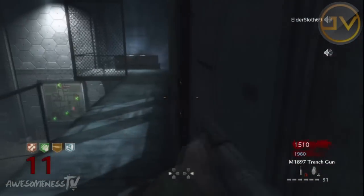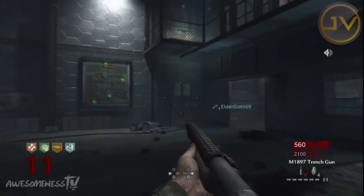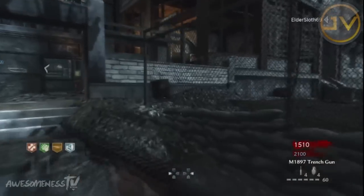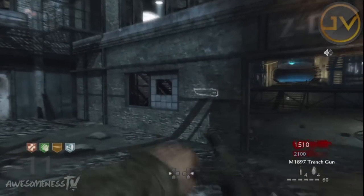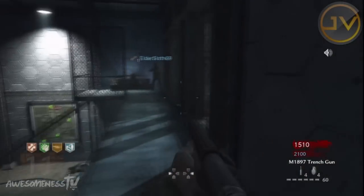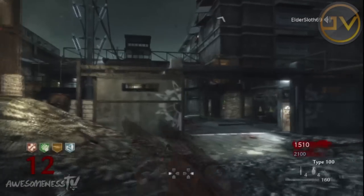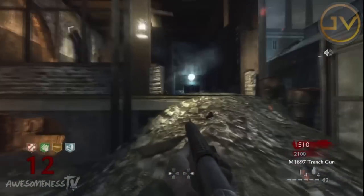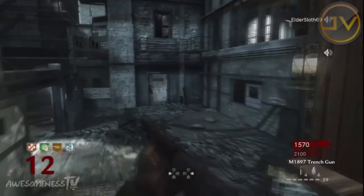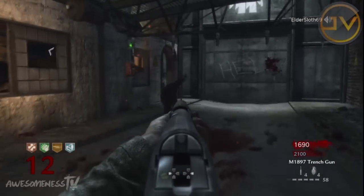On screen you can see an updated picture of the Uprising card with the release date of April 16th — mark your calendars, Xbox. It's coming to PS3 at a later date. I'm going to predict May 23rd, because they always did it Thursdays — they did the last one late Thursday for PS3. Anyway, I hope you guys enjoyed this quick update video. Like it, favorite it, follow me on Twitter, like on Facebook, and subscribe to stay up to date. I'm JV and I'm out, peace.